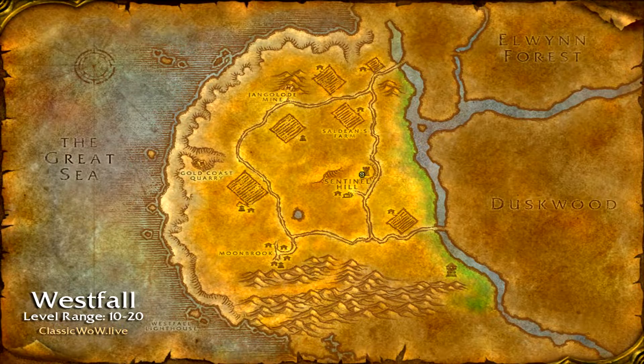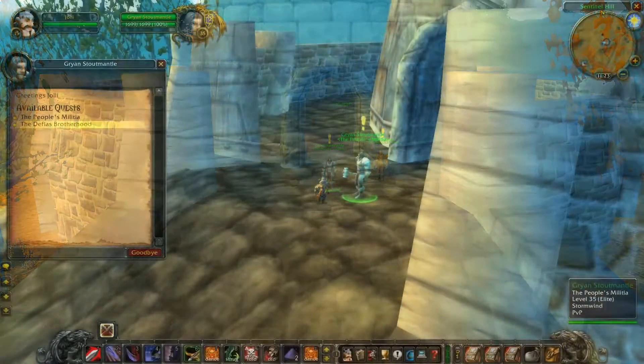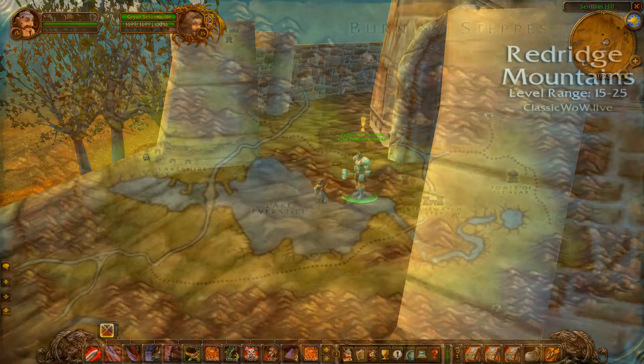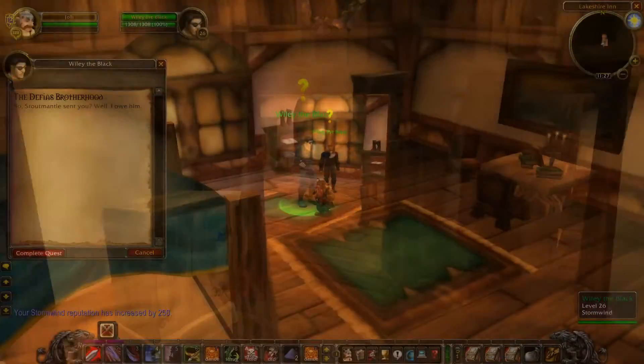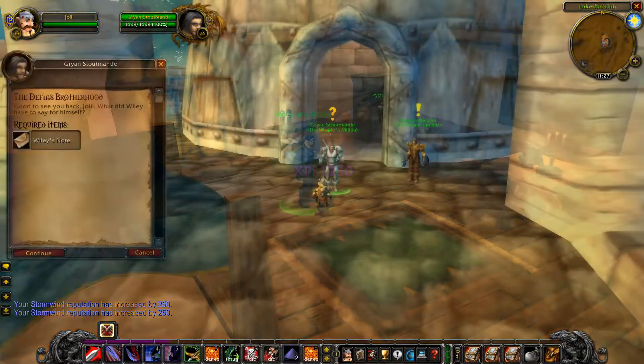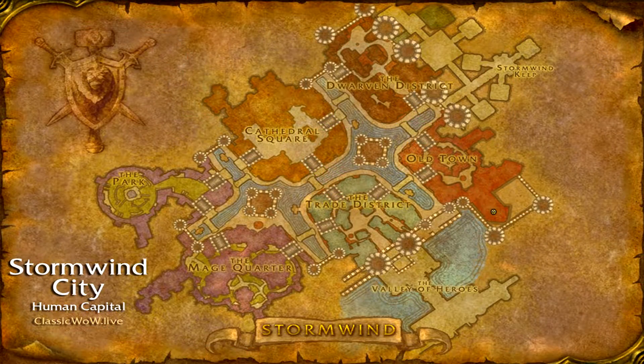After completing that quest, you need to work on the Defias Brotherhood quest chain. This chain begins at Gryan Stoutmantle in Sentinel Hill and requires you to travel to the inn in Redridge Mountains and speak to Wiley the Black. He'll send you back to Gryan, and then you need to travel to Stormwind and go to the SI:7 district and speak to Master Matthias Shaw.